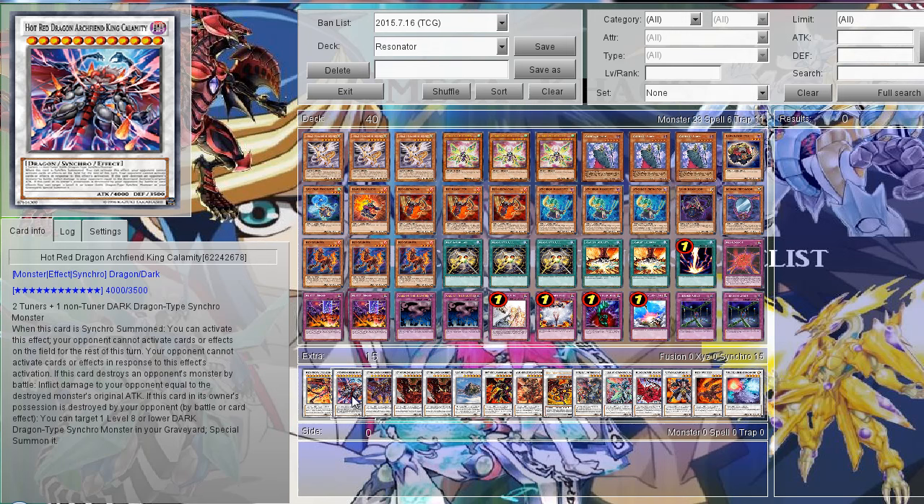Then the new card — pretty much the manga counterpart to Red Nova Dragon. It has pretty much the same summoning conditions except you can use any non-Dark Dragon Synchro master. When this card is Synchro summoned, you can activate its effect and your opponent can't activate card effects on the field for the rest of this turn, and your opponent can't activate anything in response to this card's effect — basically like Number 107: Galaxy-Eyes Tachyon Dragon. It also has the Flame Wingman-type effect, and if this card destroys a monster in battle, you can special summon a level 8 or lower Dark Dragon Synchro monster from the graveyard.